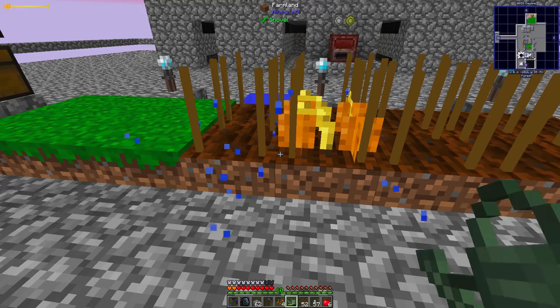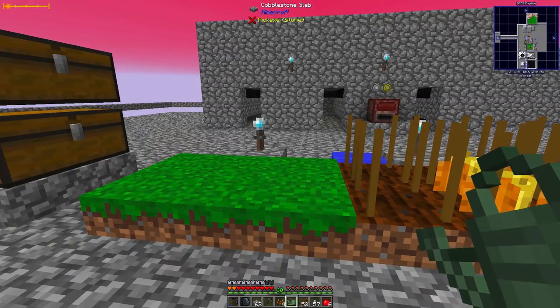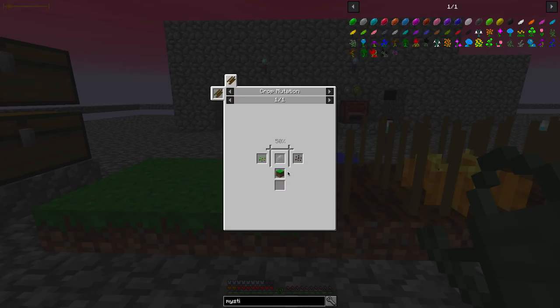At some point you'll be finished with the basic seeds and you'll need to start working on the magical seeds. Regular seeds and melon seeds will get you mystical white. Always look to see what type of soil is necessary underneath the plant to grow.